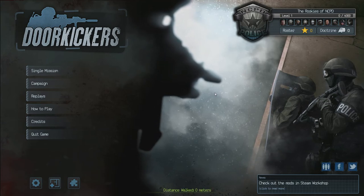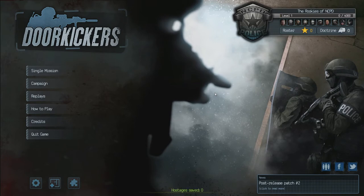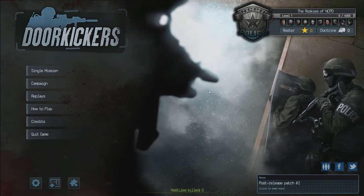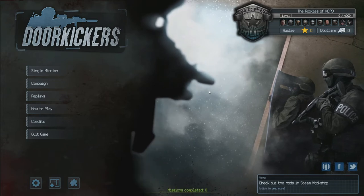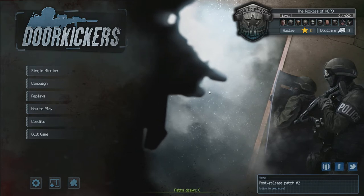Hey guys, welcome back to John's Watch. Today I'm taking a look at a game called Door Kickers. Door Kickers came out on October 20th, 2014, and it was developed and published by Kill House Games. Door Kickers' regular price on Steam is $21.99 Canadian, most likely $19.99 US.